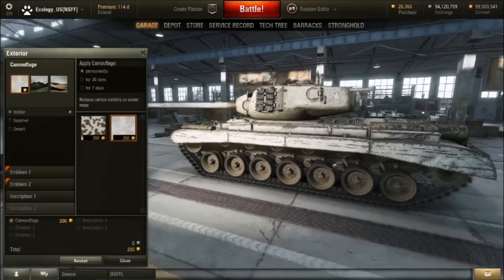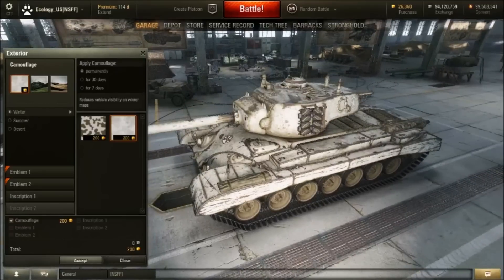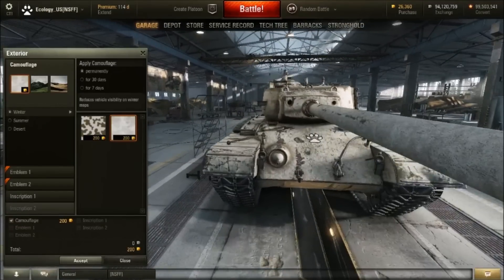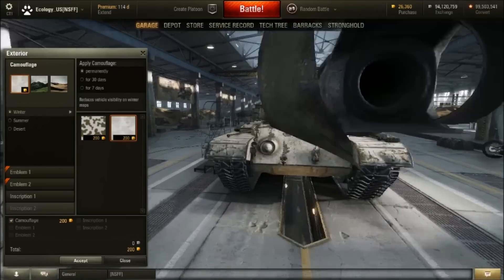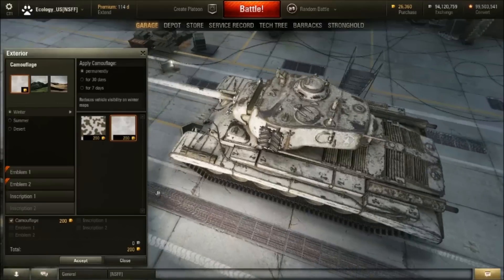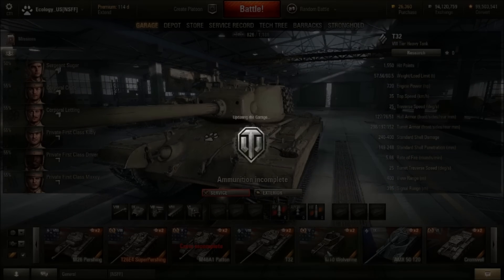Another thing that they do when they HD model tanks is they correct everything. Like if it's missing a handle on its driver's hatch, they will add it — because that's what it's supposed to have. Can we see the rifling? No rifling, sorry. But it looks nice, I can't complain. And I love my tanks.